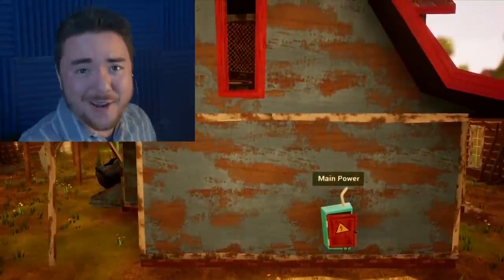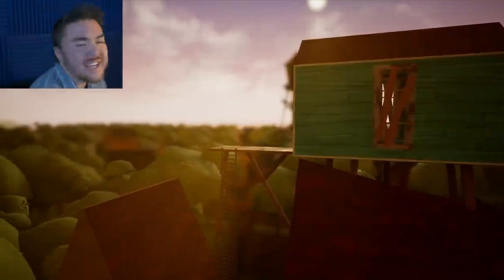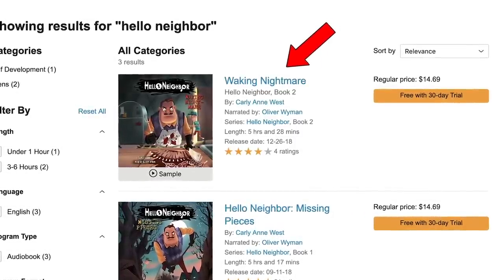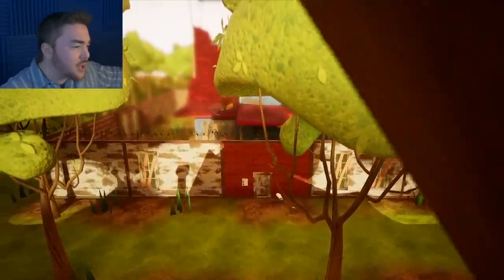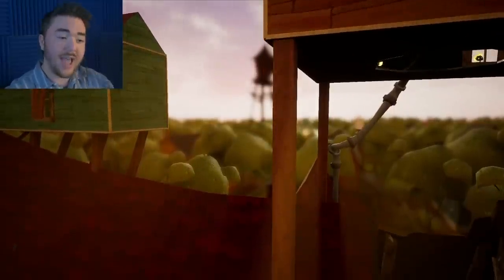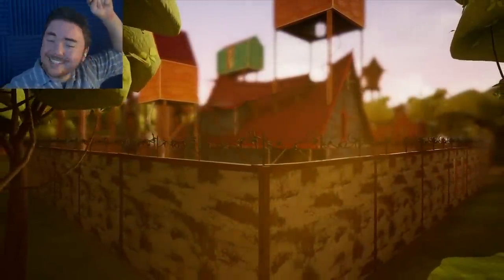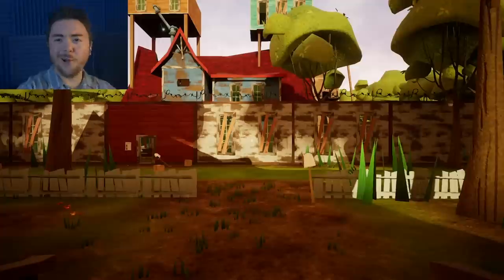Before we enter into the mod, today is sponsored by Audible. Seriously, Audible is really cool — they have the Hello Neighbor book. I got a free trial and used it on the Hello Neighbor book, and I got to hear all of the secrets and backstory. It's actually really intense. Head down to the description and go to audibletrial.com/ZachBlake to get your free trial and your free book.